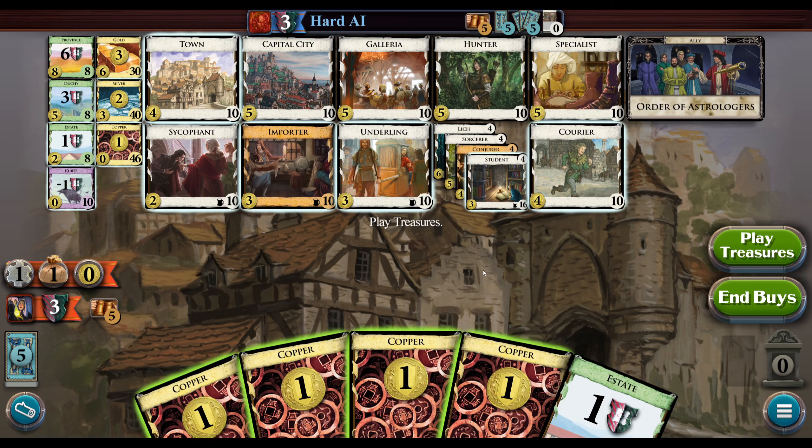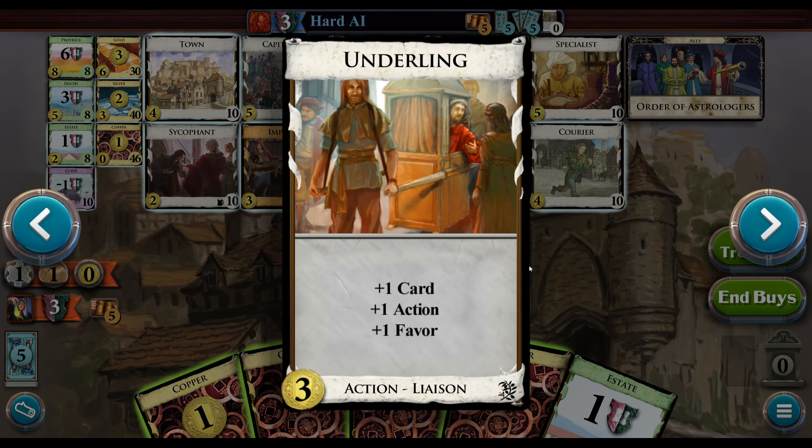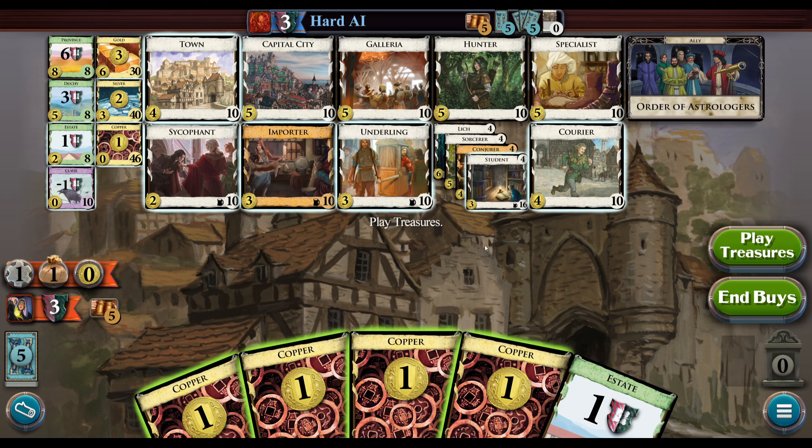I think the question is figuring out how to gain stuff and in what order — kind of tough here. Underling also gives favors, though I don't think underling is particularly important here. We have a lot of favors at the start, so our shuffles will be very clean initially, so we can kind of count on drawing certain things.